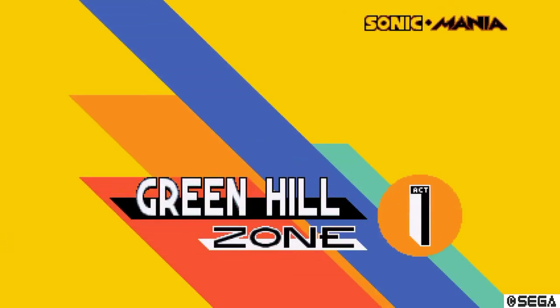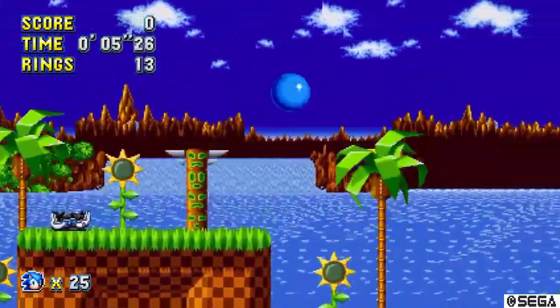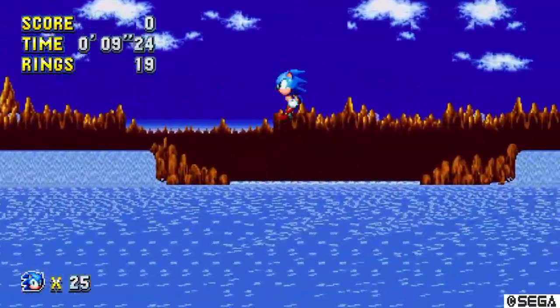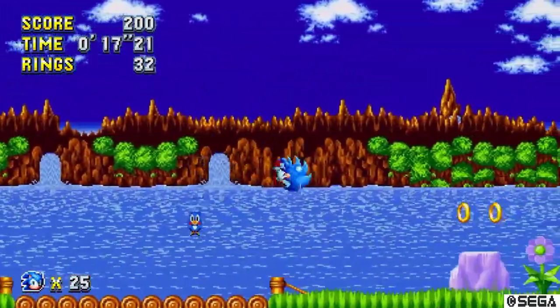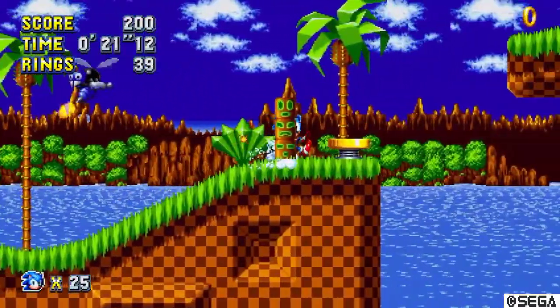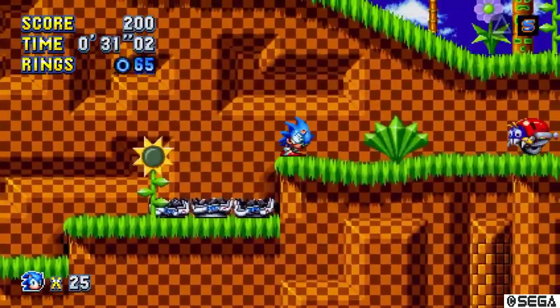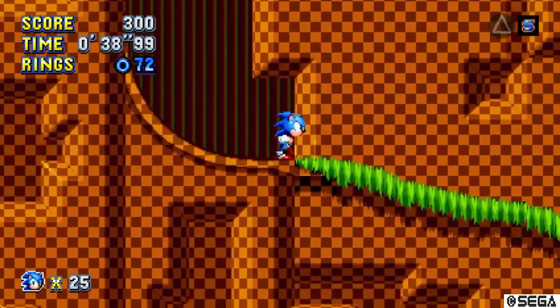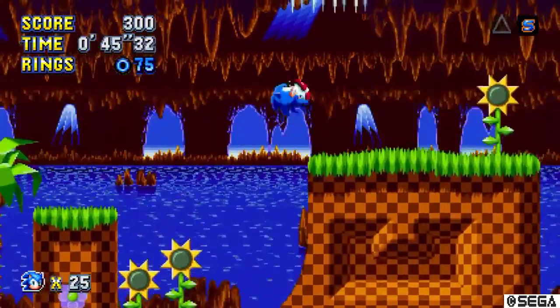We're starting with the old classic Green Hill Zone and I'll show you where they go. And then you go to the bottom here. It's probably the most simplest thing in the game.